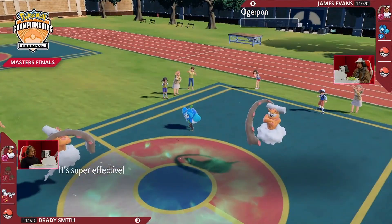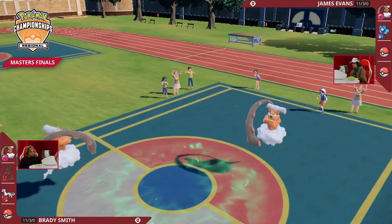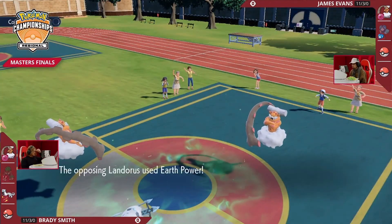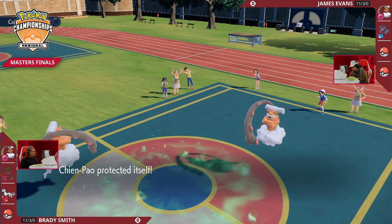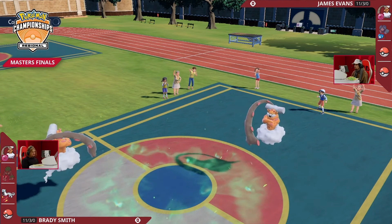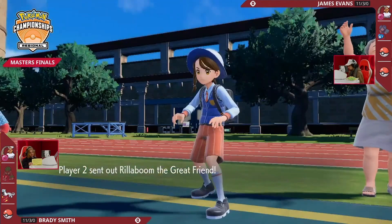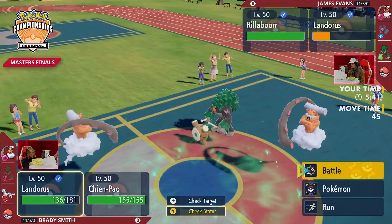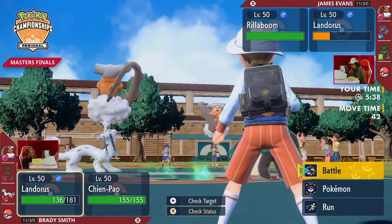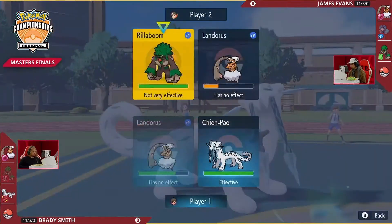That's the tough spot Brady puts his opponents in: if you don't Terastallize, you're weak to Sludge Bomb; but if you do, you'll have a harder position against the other Pokémon. Rillaboom was knocked out though, so Rillaboom would have been the biggest threat against Ogerpon Wellspring Terastallizing. Now James is going to have to rely on the rest of his team.